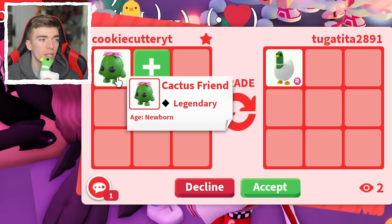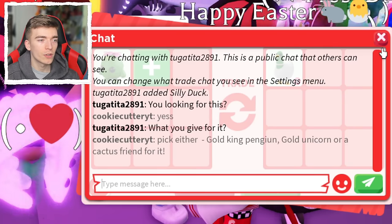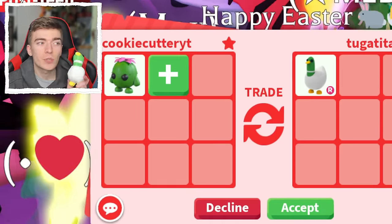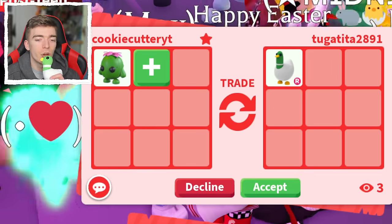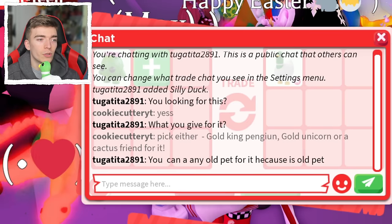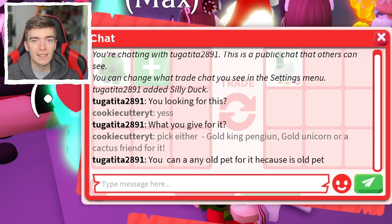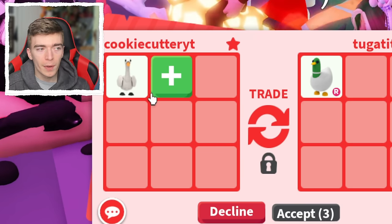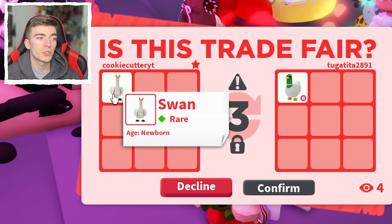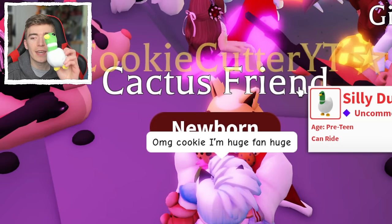They don't want my cactus friend. I'm going to say they can pick one of these things — like a golden king penguin, a gold unicorn, or a cactus friend. This is literally an uncommon pet, but it is from a farm egg, which is why it has value. They said I can add any old pet for it because it's an old pet. So let's get rid of that and add in a swan — they're both birds, mine is a rare and comes from Christmas. I'm going to hit accept. They hit accept! Well done, Mr. Silly Duck. You have now joined the team.